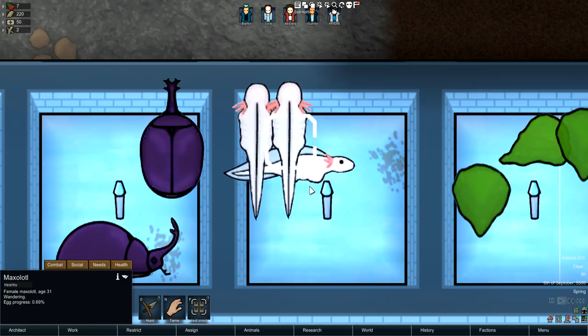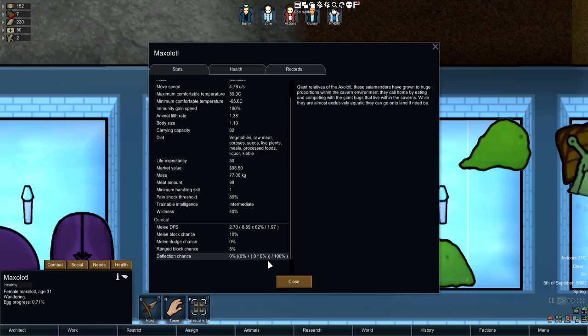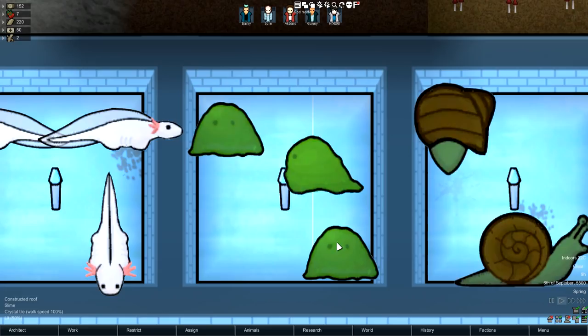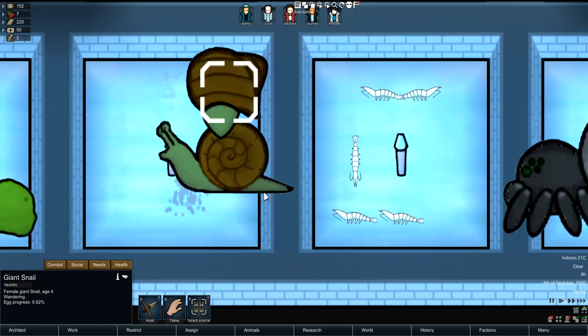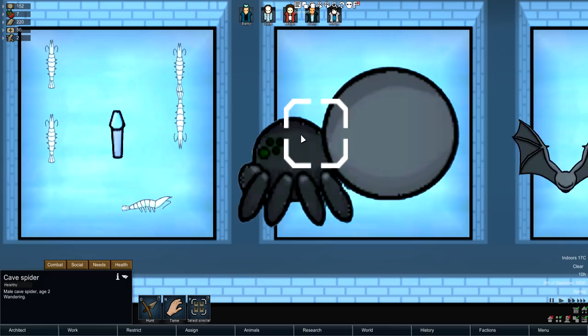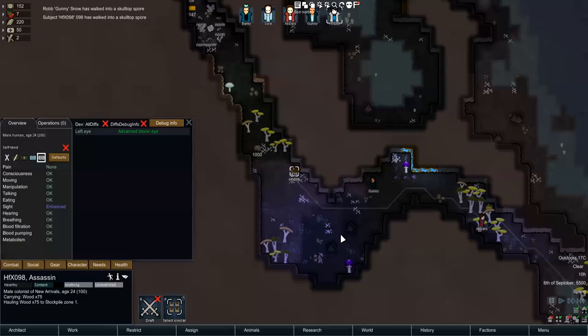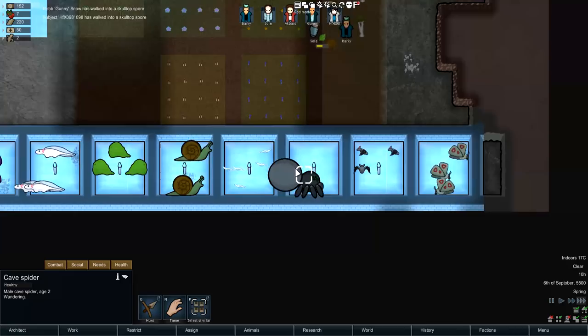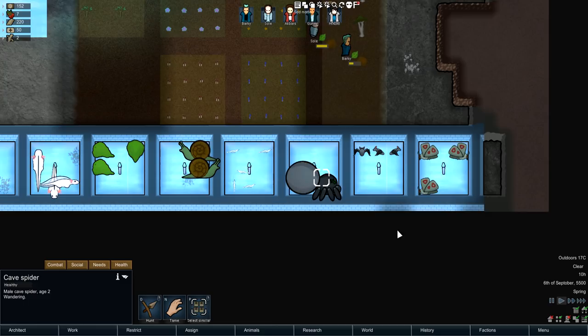The maxolotl — giant relatives of the axolotl — looks really weird. Then there's the slime, the giant snail which can actually be used as a caravan animal if you tame it, and the specter shrimp. Then we have the massive cave spider, which is apparently king of the mod. When you spawn in this thing it's incredibly tough and hard to kill — melee DPS set at 3.5, body size of 1.5, which is actually smaller than a Thrumbo, interestingly.